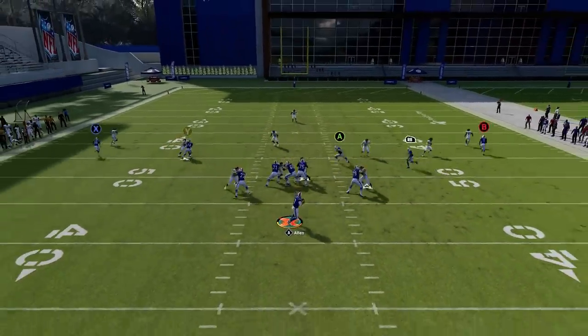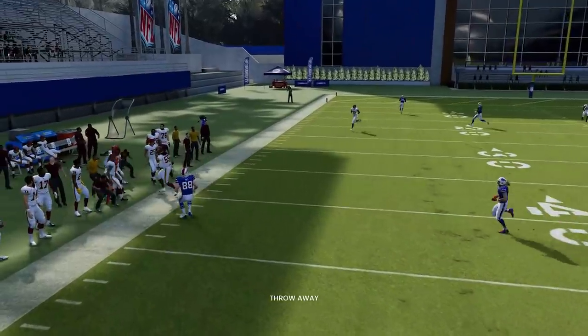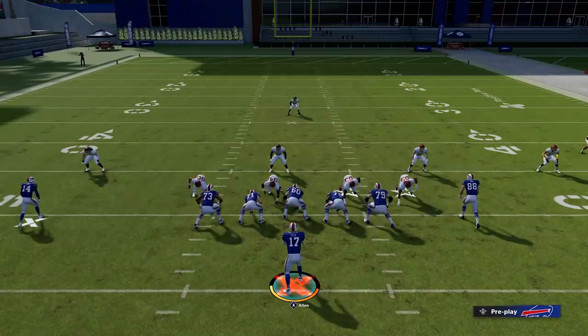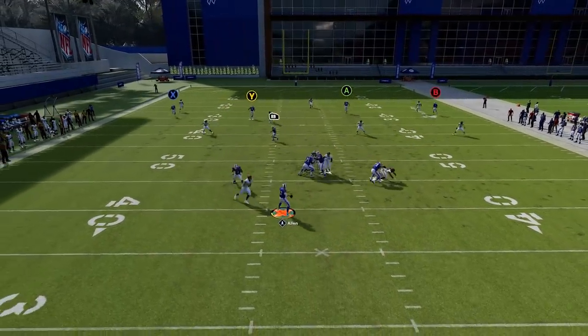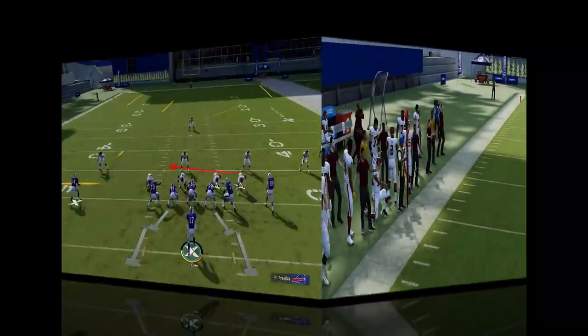Now the rest of this video we're going to go over passing tips. One of the most important passing tips is: don't force a bad ball. If you don't know if anybody's open, just throw the ball away. At any point in time, to throw the ball away, push in the right stick — also known as the R3 button. No matter where you are on the field, if you don't like what you see, just throw it out of bounds.